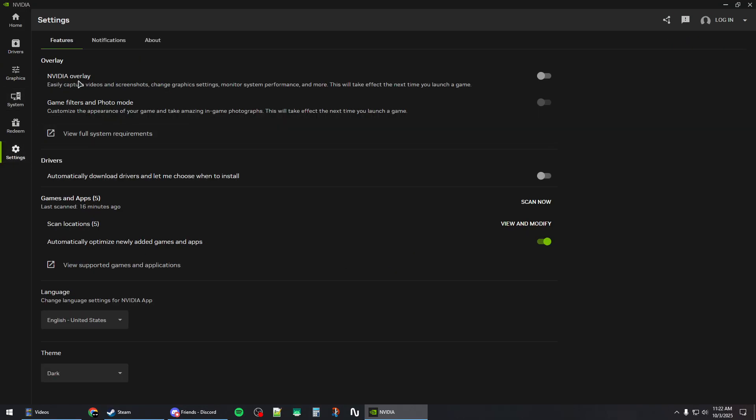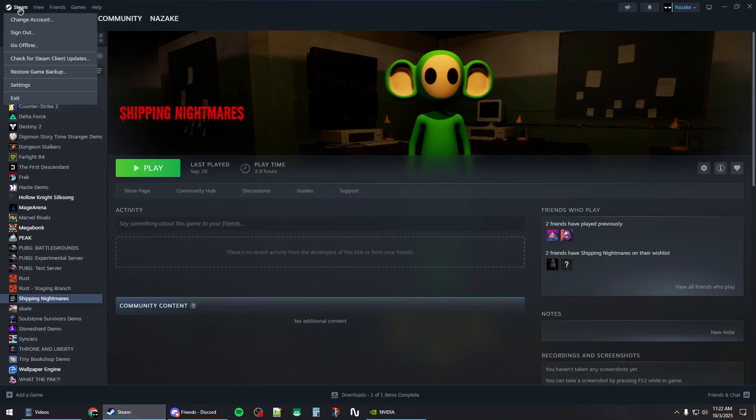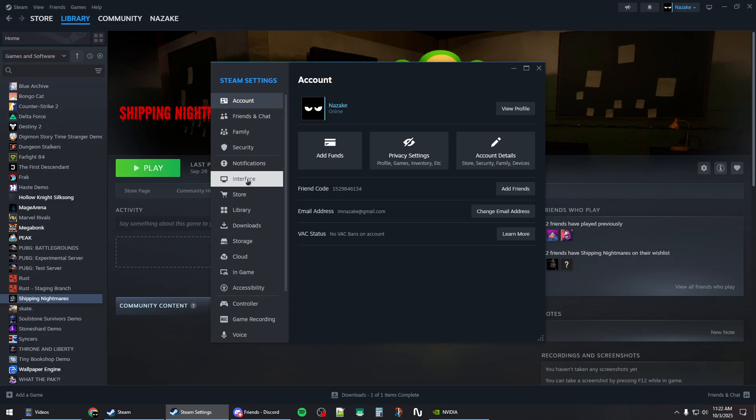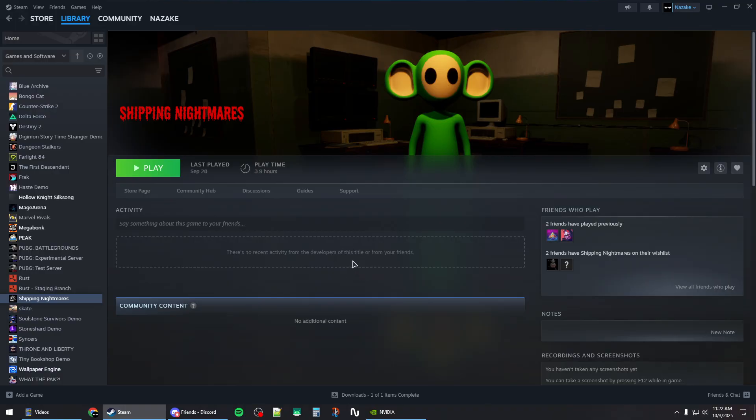Then try to disable overlays. Go to settings and disable the Nvidia overlay. You can also disable the Discord overlay and the Steam overlay by going to Steam settings, disabling it from the in-game section, and disabling any other apps that might have overlays enabled and interfering with the game.